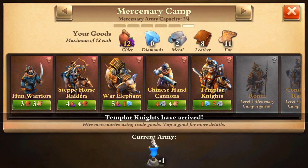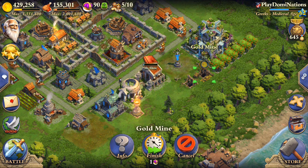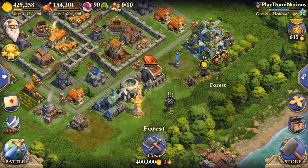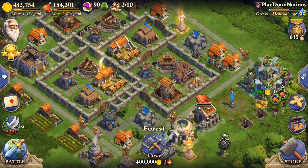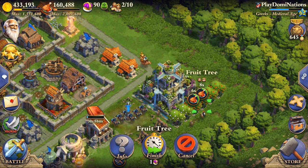Looks like I now need some more trade goods. It's crazy — when you don't attack that much you just run out of diamonds. I'm going to have to play a little bit more on this account today to get some more diamonds and some more five-star attacks. For now we'll harvest the fruit trees and keep everybody busy.